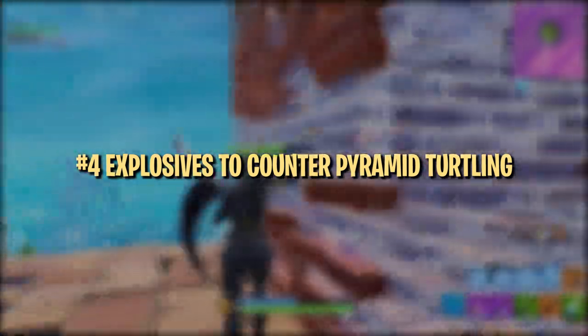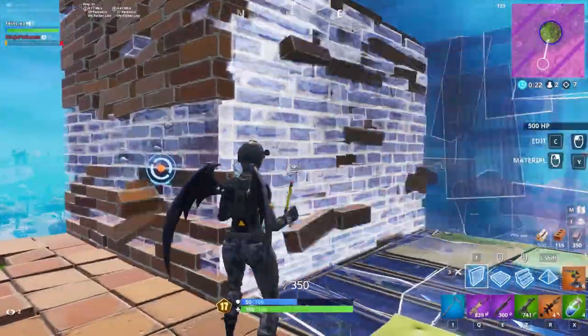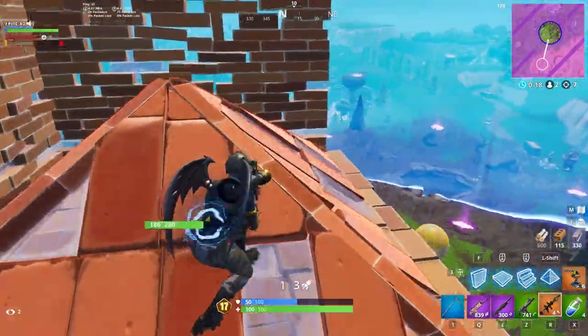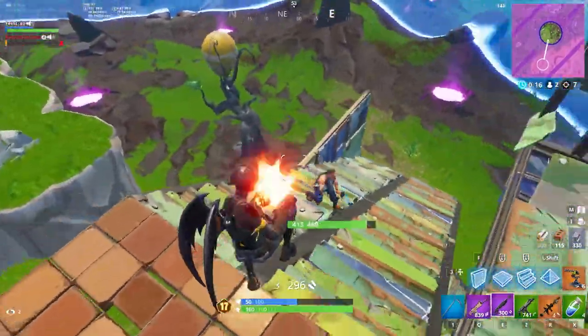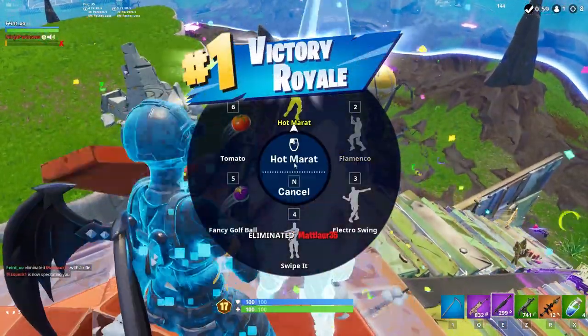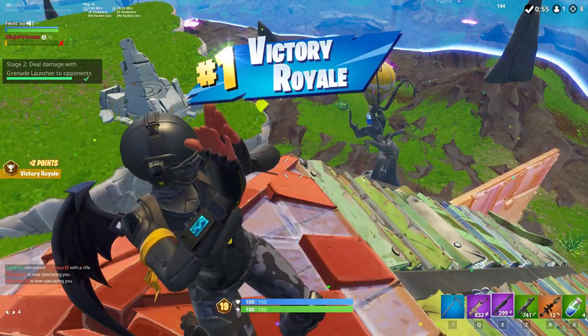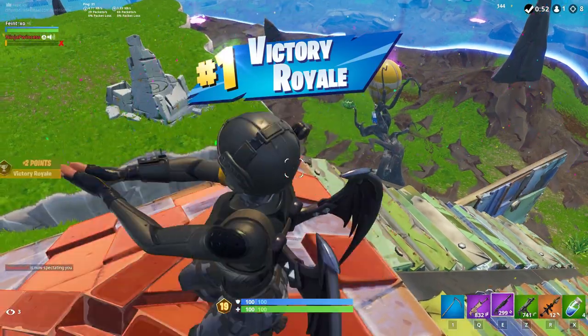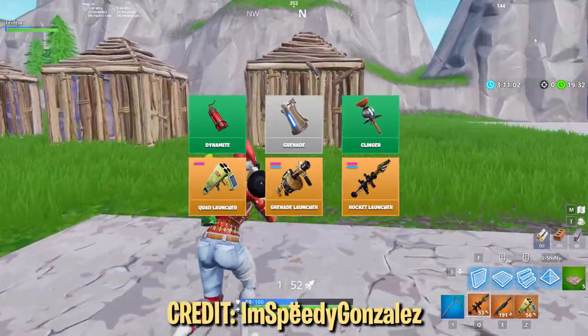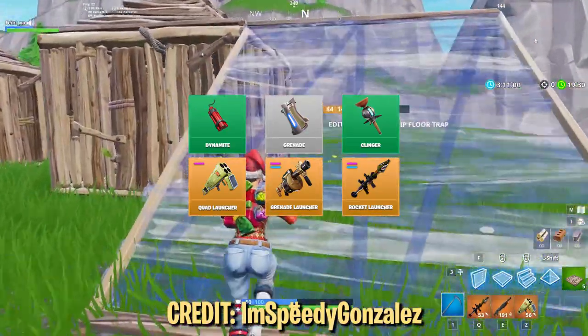The fourth trick is one of the best ways to counter turtling with explosives. If an enemy is turtling with a ceiling and a pyramid on top of their box, you can stand on top and blow up the entire box without taking any damage. Essentially, by shooting or throwing your explosive on a different side of the pyramid than you're standing on, you'll avoid any splash damage. This works with all explosives currently in the game, although some work better than others. The RPG and Quad Launcher work best because they can instantly destroy somebody's box without any warning.